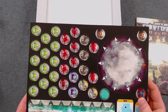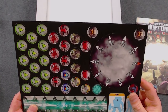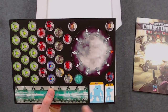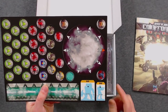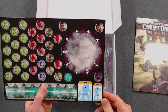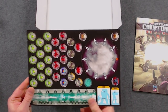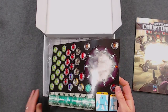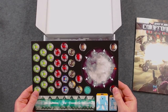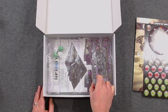You also get some cardboard tokens — order tokens, lieutenant tokens, camo tokens, and a measure. You'd probably want to use a tape measure, and there are also silhouette tokens for determining line of sight. While these are thin cardboard, they're exactly what you need to get started — though you may want to invest in different tokens as you get further into the game.